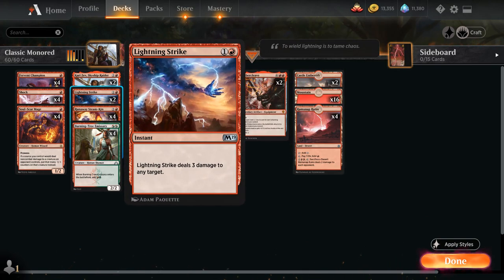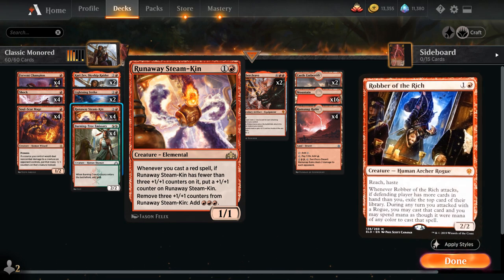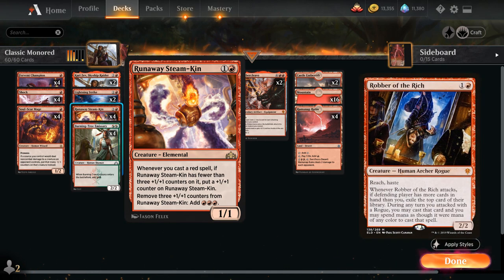We've got two copies of Lightning Strike as an additional burn spell dealing three damage to any target, and the full playset of Runaway Steamkin, which picks up a +1/+1 counter whenever we cast a red spell. Since we're not playing Bomat Courier, which is an artifact creature that doesn't grow Steamkin, I ended up including Steamkin over an alternative like Robber of the Rich, which is also a solid option at two mana.